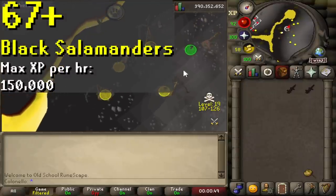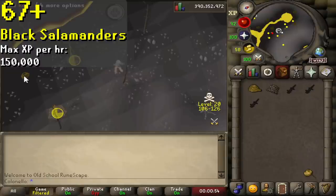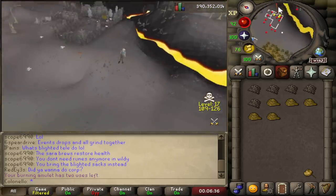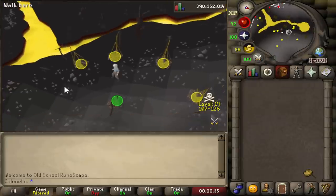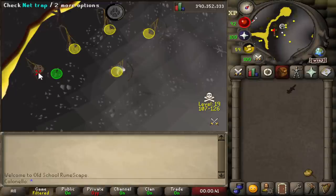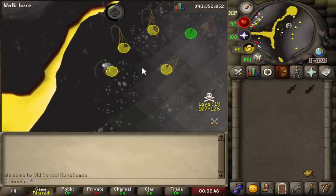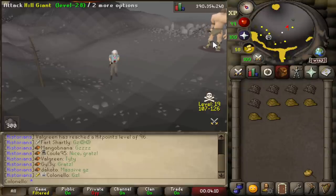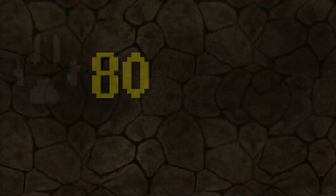At level 67, you can catch black salamanders. They're located in the Boneyard Hunter area in the wilderness, but nobody really PKs here. You can get here easily by using a burning amulet and teleporting to the Chaos Temple, then running northeast. One advantage of the wilderness is that you have the ability to place one extra trap regardless of your level. They're the same process as other salamanders, so bring small fishing nets and ropes. However, if you're scared of a PKer showing up and you have 70 attack, magic, and ranged, bring along some Harlander tar — you can equip the salamander, use the tar as ammo, and it'll literally breathe fire on them, although it does look a little cruel.